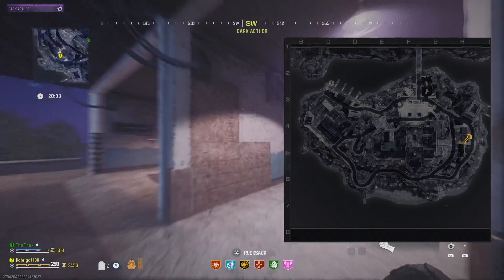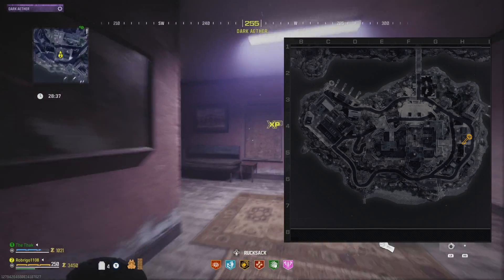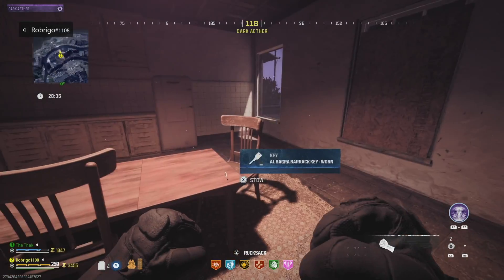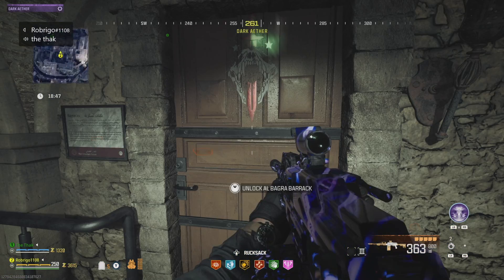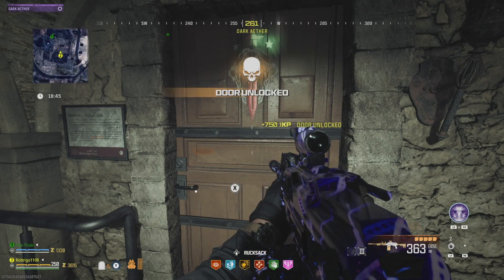The second key is known as the barracks key and can be found on the bottom floor of the house shown here, on the table. You then need to head to the door located on the map here, go through the outer door, and you'll find the barracks door.